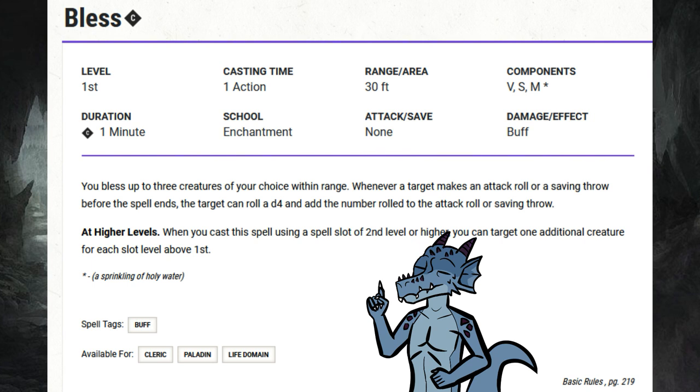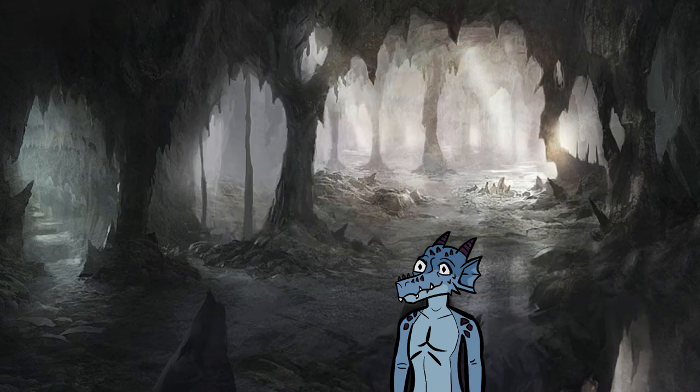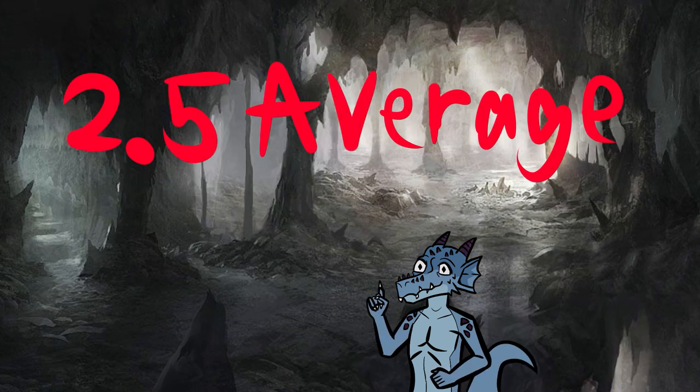Bless. Concentration. Action. 30-foot range. 1 minute — that's 10 rounds — plus up to three creatures of your choice. The target can roll a 1d4 and add the number rolled to the attack roll or saving throw. Everyone knows this is an amazing spell. 2.5 average on attack rolls or saving throws.